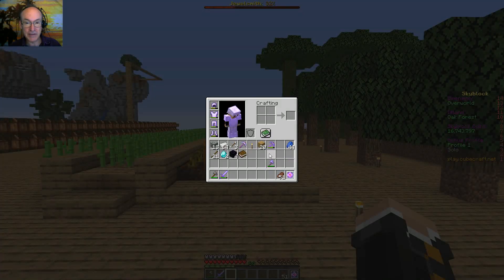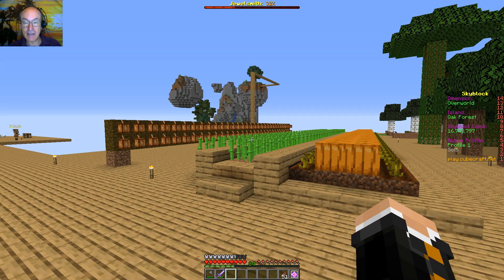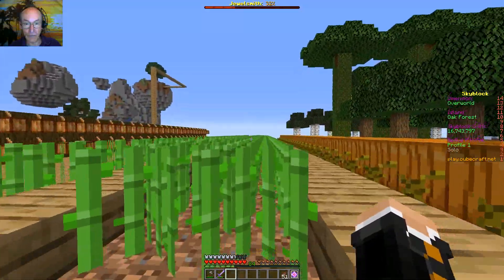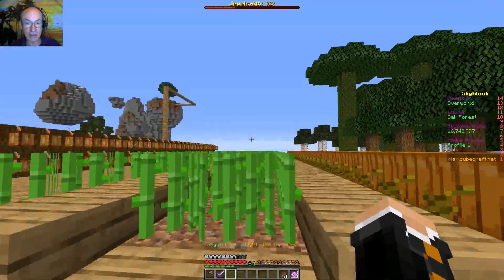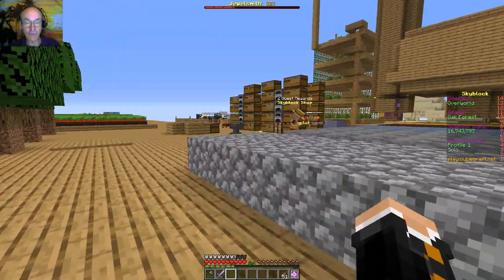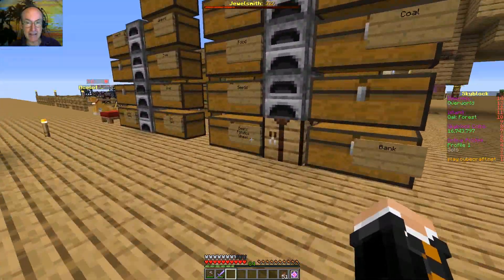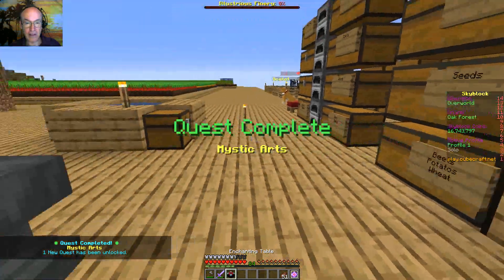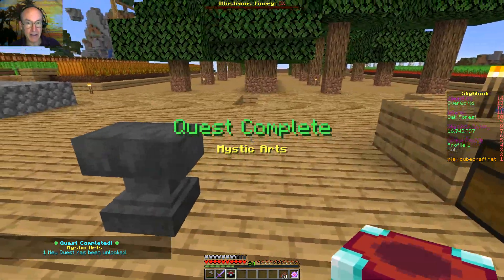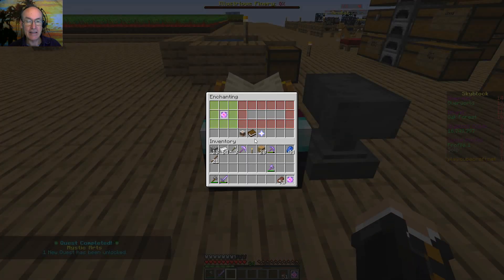The thing about it was I used this fortune five axe to harvest the sugar cane. When I harvested the run of 32 that I had, I actually got 50 sugar cane and it had only grown up one. So I think that fortune might work on sugar cane, which is a good thing. Let's go ahead and get this enchanting table done. I'm going to put it down right behind the anvil here.